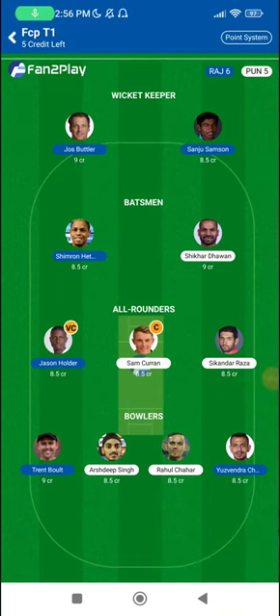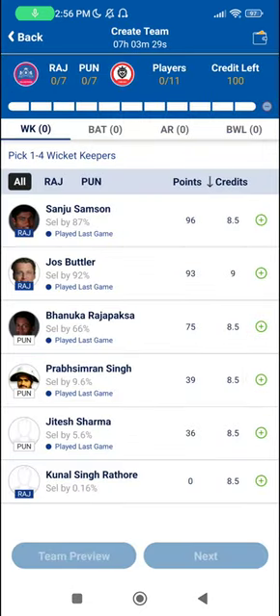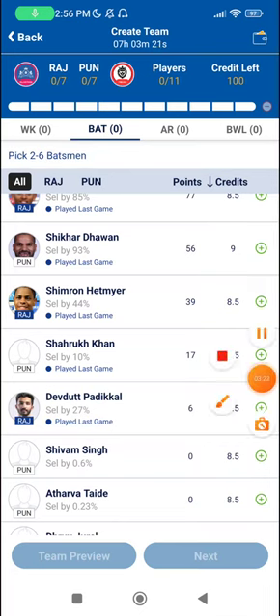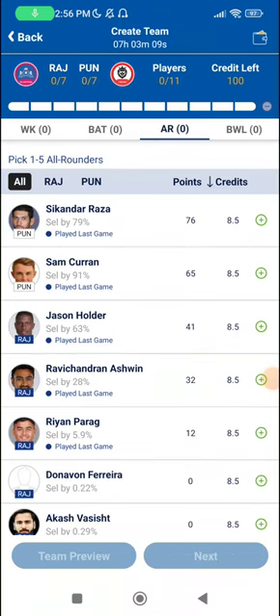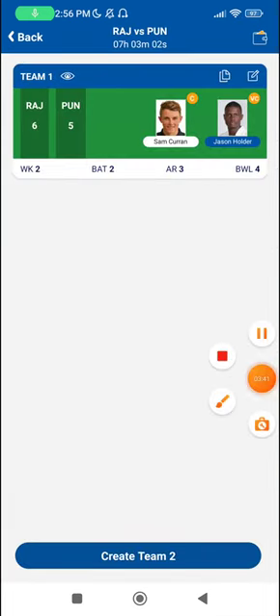If Punjab bowl second, I'll take Chahar; if Punjab bowl first, I'll take Ellis. Apart from that you have options in KM Asif and Harpreet Brar, but I'm not inclined to take either here. Regarding all-rounders, Riyan Parag has had a lot of pre-season talk about batting up top but we haven't seen much of that yet. Captain and vice-captain picks are Sam Curran and Jason Holder as the safest all-round choices, though Joss Butler is also a safe option given the good batting conditions.